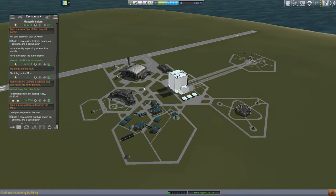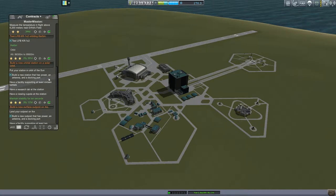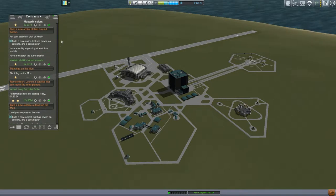We've picked up some more base contracts — a couple of them. Solar orbit, and one on the surface of the Moon. We're still waiting for our other contract from last time to finish. We also have one in orbit of Kerbin, but that'll be accomplished when we do the other ones.